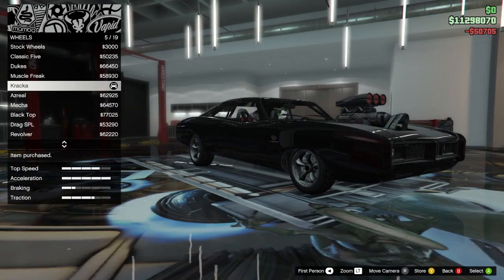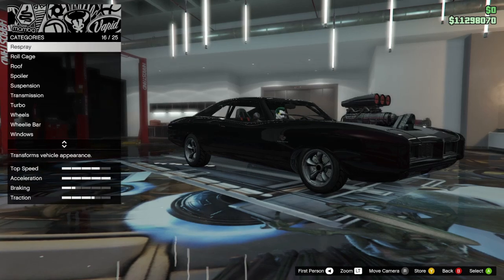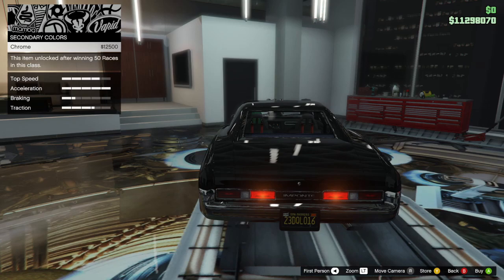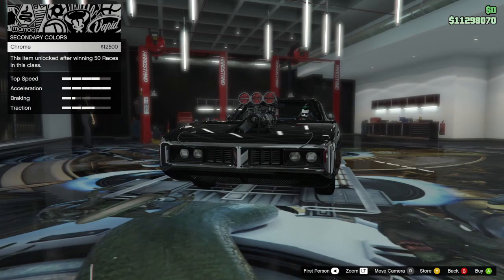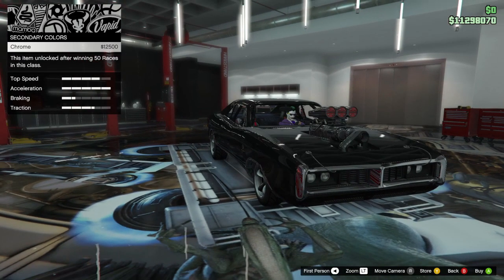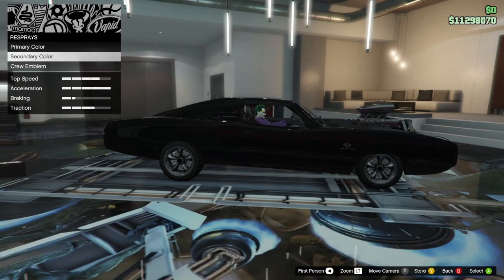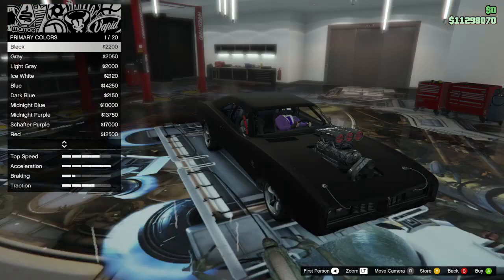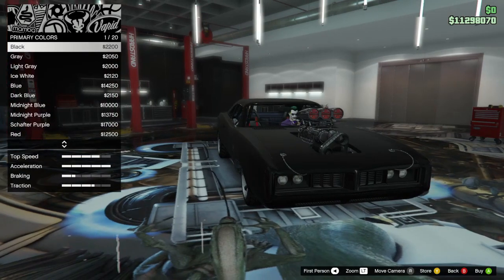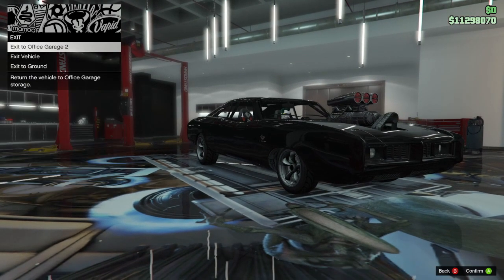I kind of want to see what it looks like with the secondary chrome. Let's not do that. I like the chrome, but basically now it looks just like my bullet Charger but with a bug catcher. I'm keeping it black - matte black on everything. It's going to stay black on black.